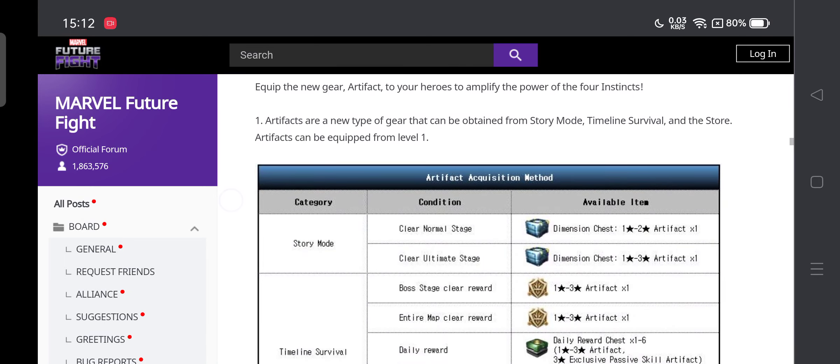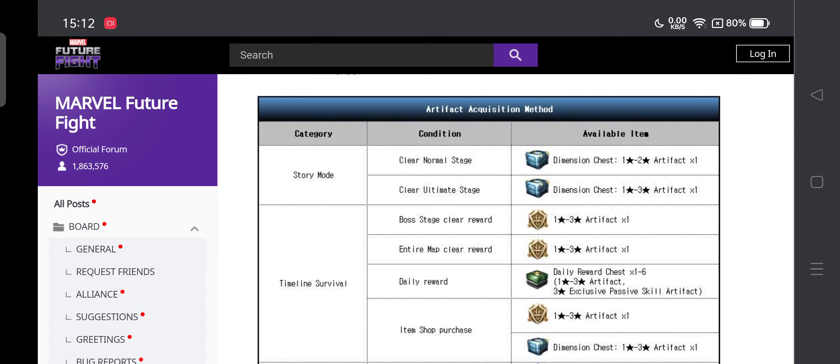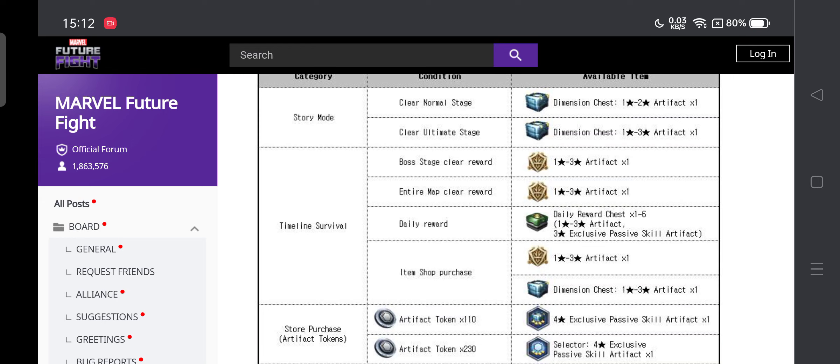Artifacts are a new type of gear that can be obtained from story mode, time and survival, and the store. Artifacts can be acquired from level 1 story mode — clearing a normal stage gives 1 to 2 star artifacts, ultimate stage gives 1 to 3 star. So if you want to increase your artifacts daily, you can start playing normal mode story as well, though it's going to be lengthy.